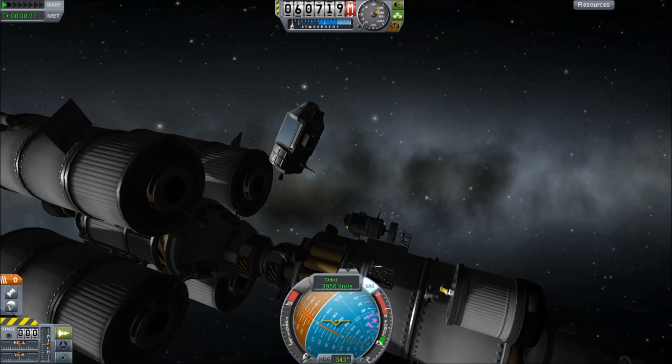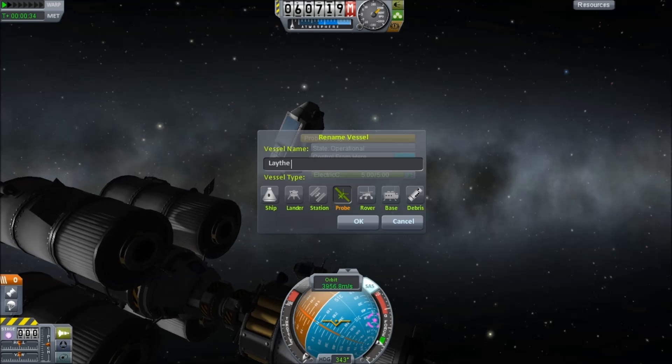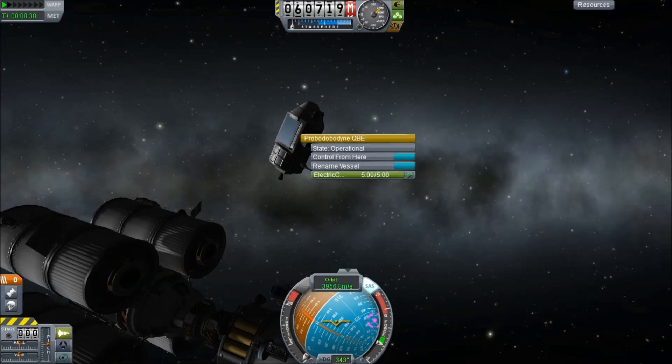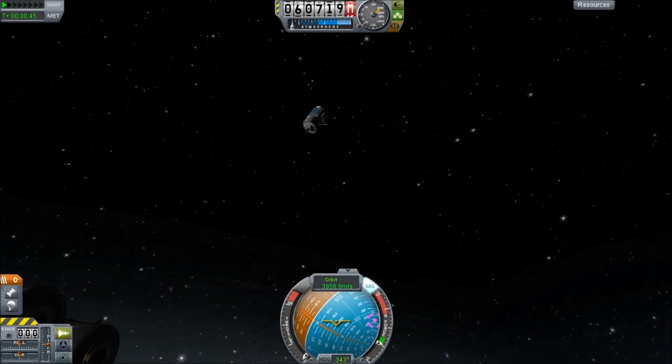Because once you're descending through an atmosphere, you either have the option of ending the mission or you're stuck there. You can't switch to another spacecraft without ending the mission. So by doing this early on, we only need a small kick in our velocity to make sure we arrive at different times.